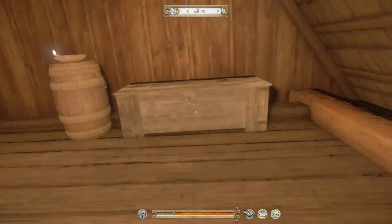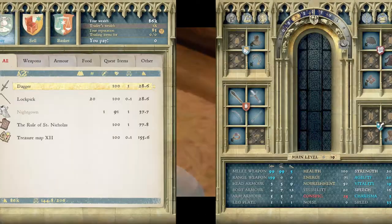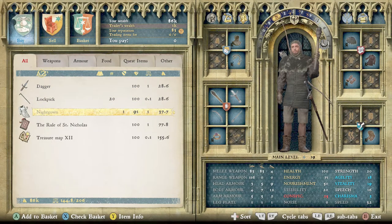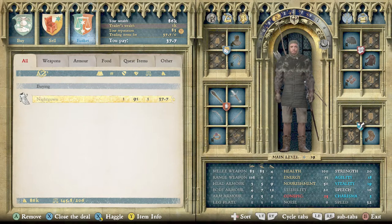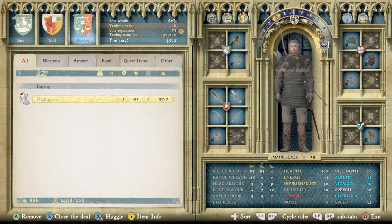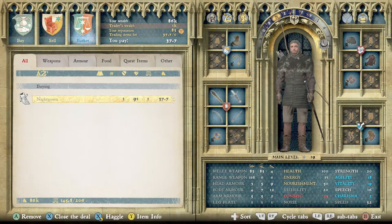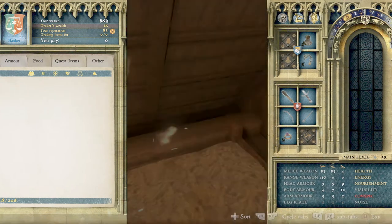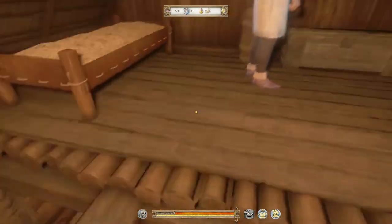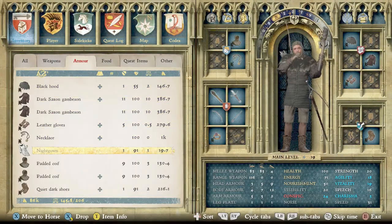Head over to the miller — he should be sleeping somewhere. Go up and talk to him. If he says 'bugger off,' wait until morning. You're going to sell him the stolen goods. In the sell menu you can see the nightgown listed. Once you buy it back from him, it's actually worth about 40 groschen — roughly twice what it was — so just buy it back.